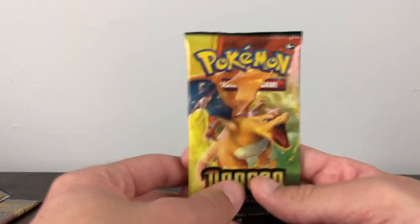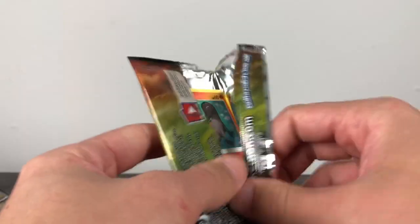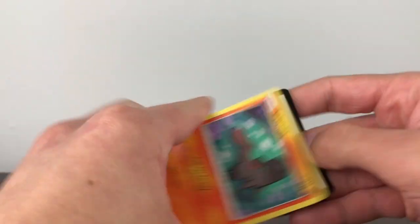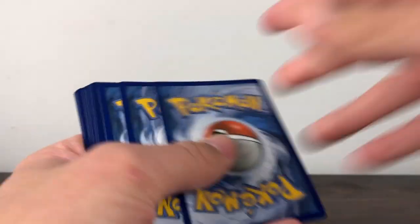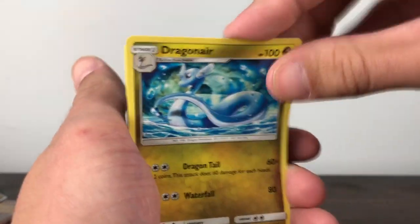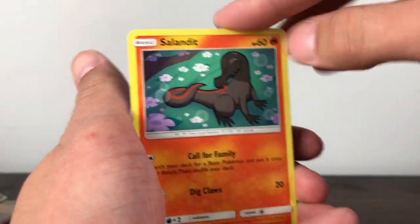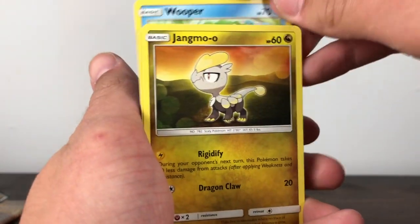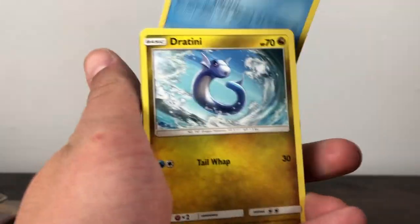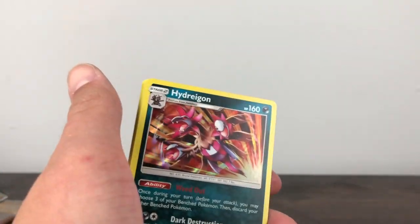Got the last pack — Charizard. He's gotta have the goods, let's do it. Because he's the boy. Four to the front — Psychic Energy. Dragonair, Lapras, Fione, Sandile, Wooper, Jangmo-o, Horsea, Dratini, Victini Prism, and the final card — this guy again. Having that happen so often, just getting the same cards over and over again.